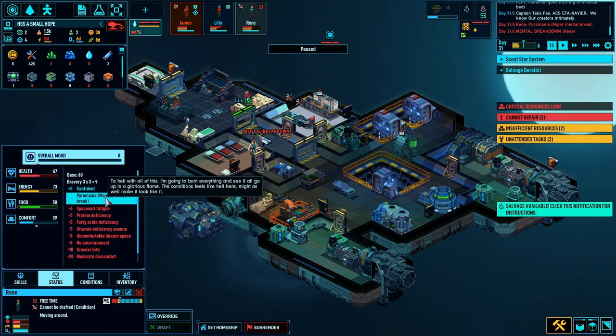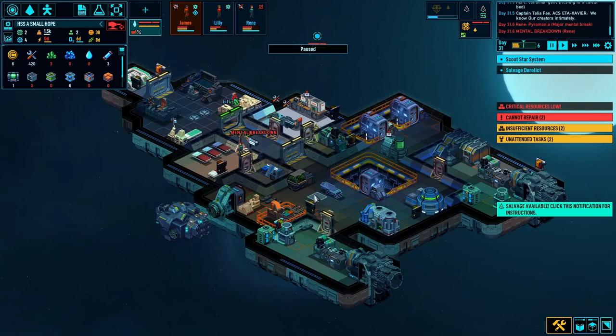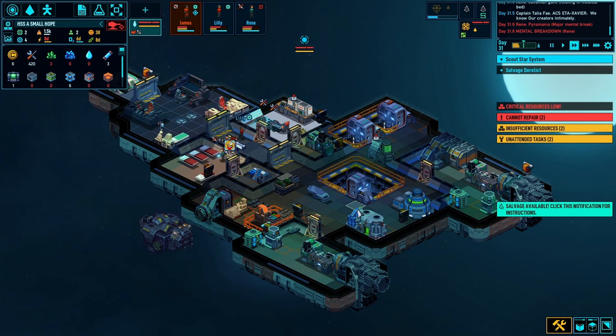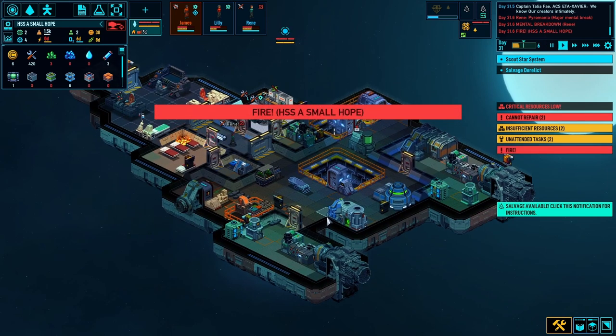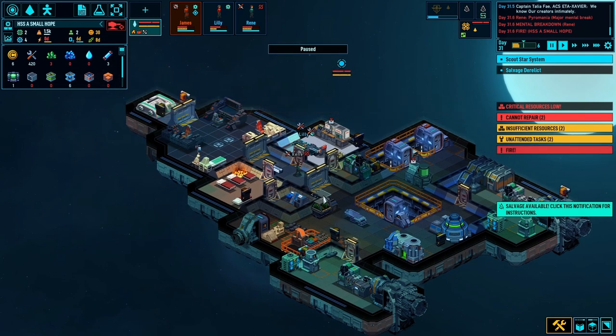Reen's had a mental breakdown - I was expecting that, she's not in a good place. Pyromania - major mental breakdown. She wants to burn everything and go up in glorious flames. The conditions feel like hell here. Reen, calm down - hopefully she snaps out of it soon. Okay, maybe she hasn't - she's literally starting fires.